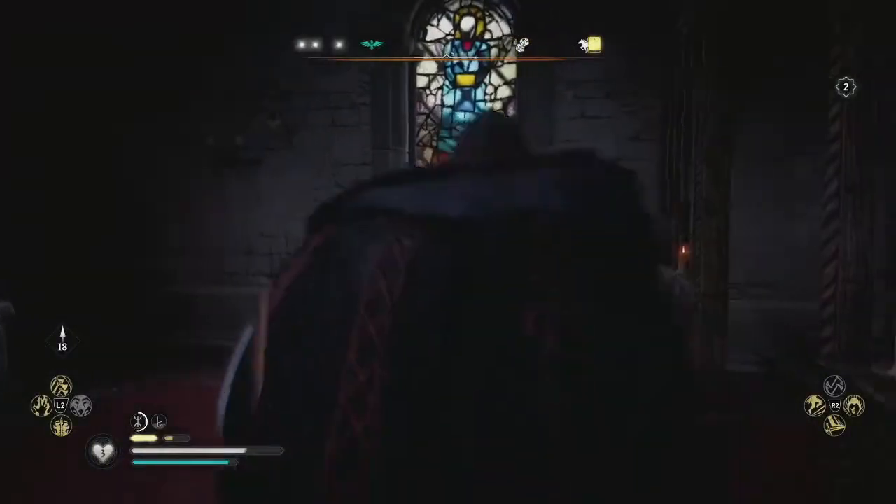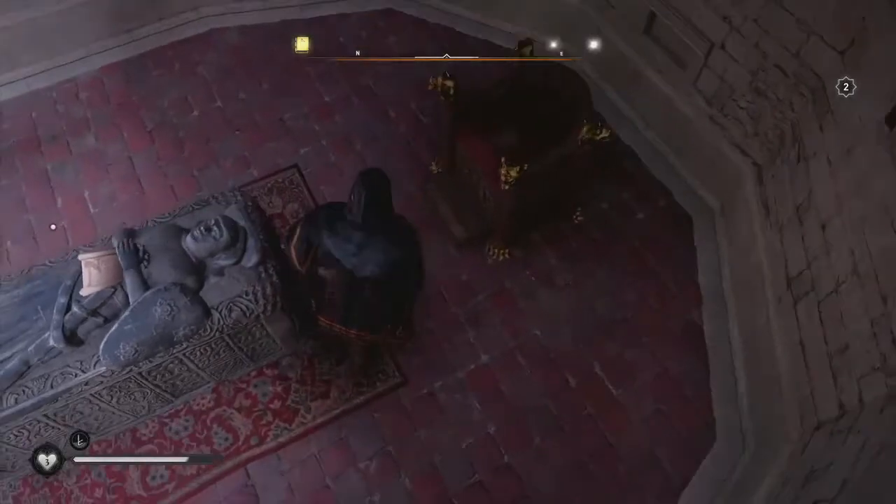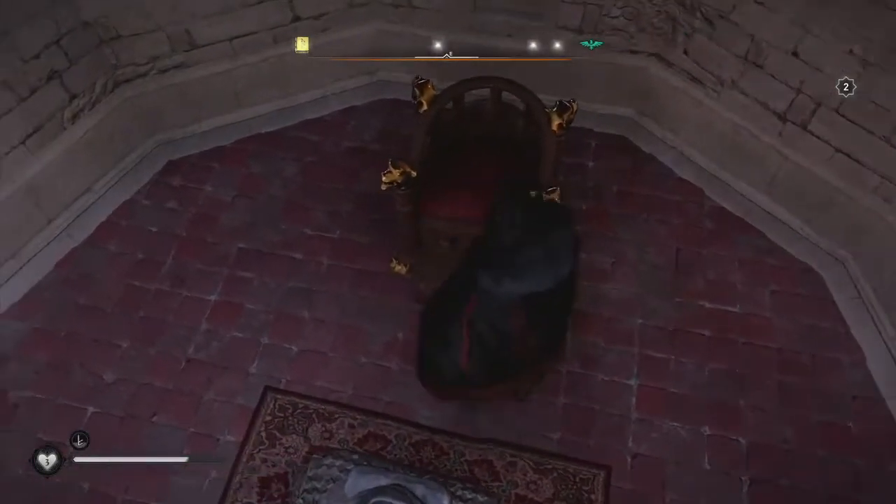Once done, head on through and grab the key from the chair just here. You can also find a lore note on the grave and read it if that interests you.